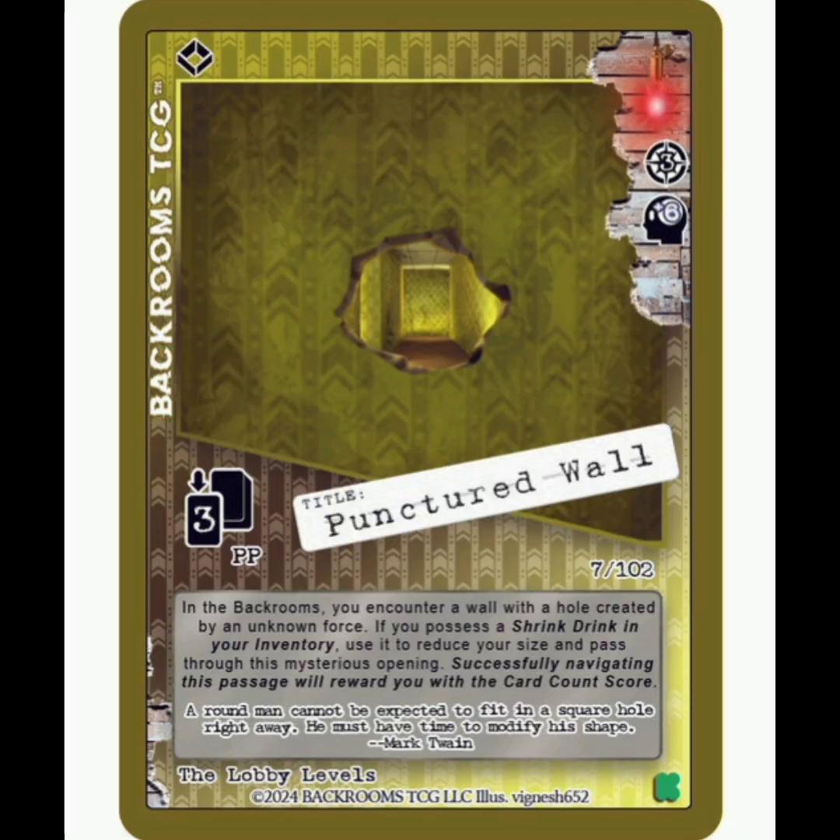Then we have Punctured Wall. This is a rare room. It's going to be 3 from the pull pile, 3 navigation points, and plus 6 sanity. But that's only if you have the Shrink Drink, which is one of the big reasons that I think this card is pretty interesting. Unique interactions like that are one of those things that keeps me coming back, because it's trying to trigger those combos. Very, very cool.